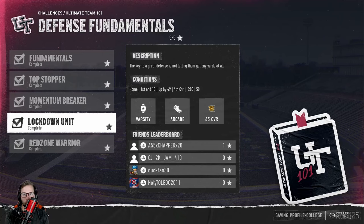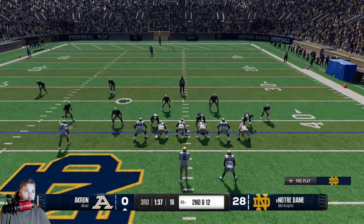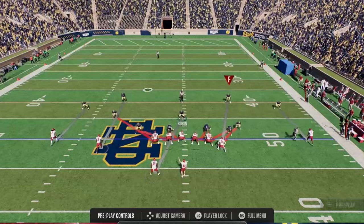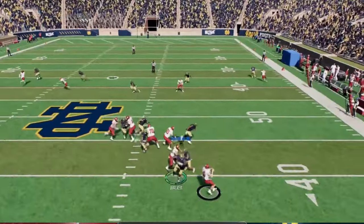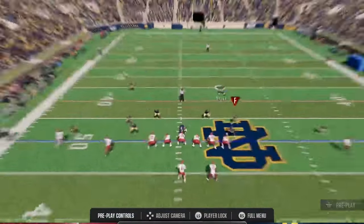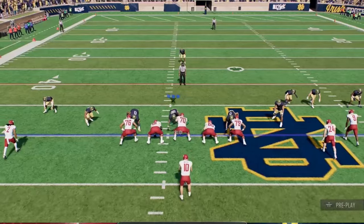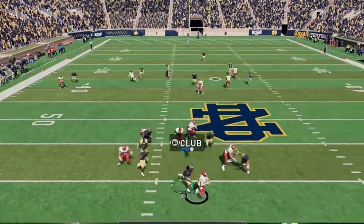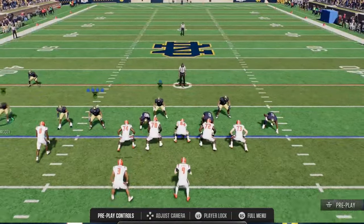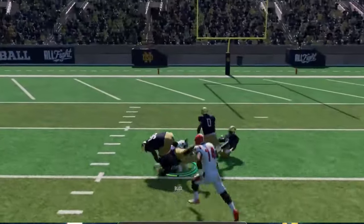For defensive challenges, if you need to do a big hit stick, play off the ball — push your guys back, let them catch it underneath, run up, and hit stick them. For any other defensive challenges, blitz the hell out of them. Change your coaching adjustments to strip ball and aggressive tackling. That's going to cause a lot more fumbles. It helps complete the challenges faster because you're creating turnovers. Run man blitzes every single time — it'll create sacks, fumbles, and interceptions. You'll knock these challenges out super quickly.